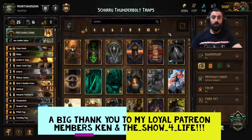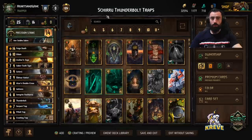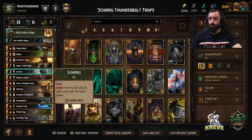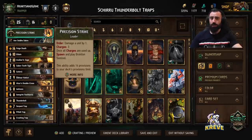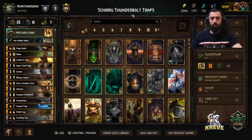Hey everyone, welcome back to another one of my deck guides. Today I have a Precision Strike deck for you. We're playing a Shiru Thunderbolt traps deck. We have Thunderbolt as a way to boost Shiru and help adjust his power to destroy all units with his same power on the board, and we'll be using our leader ability to also adjust Shiru's power for more consistency.